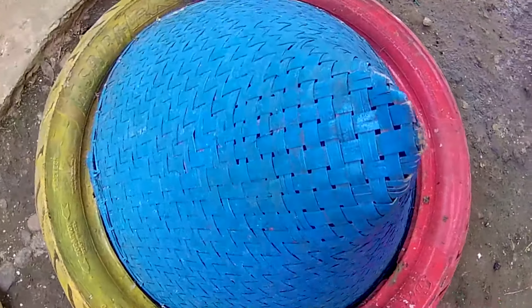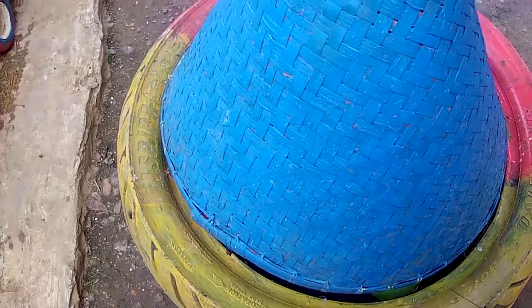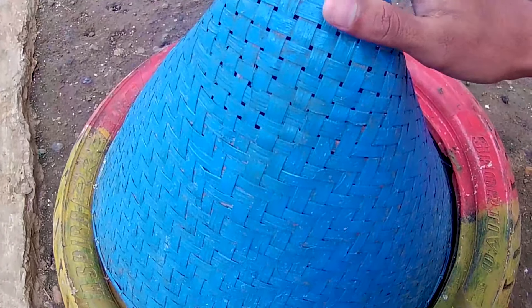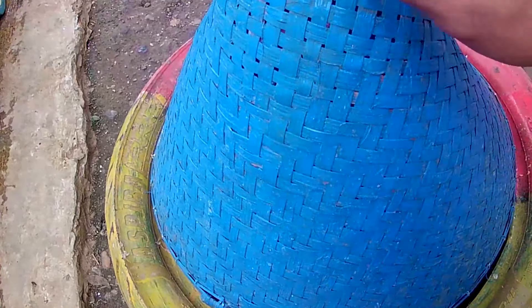Wow, lihat tuh! Baru saja dimulai, kakak sudah menemukan sebuah perangkap berwarna biru ya, yang terbuat dari bambu teman, berbentuk kerucut. Kira-kira kakak menemukan teman apa ya di dalam perangkap ini teman? Yuk, kita coba bongkar — satu, dua, tiga!